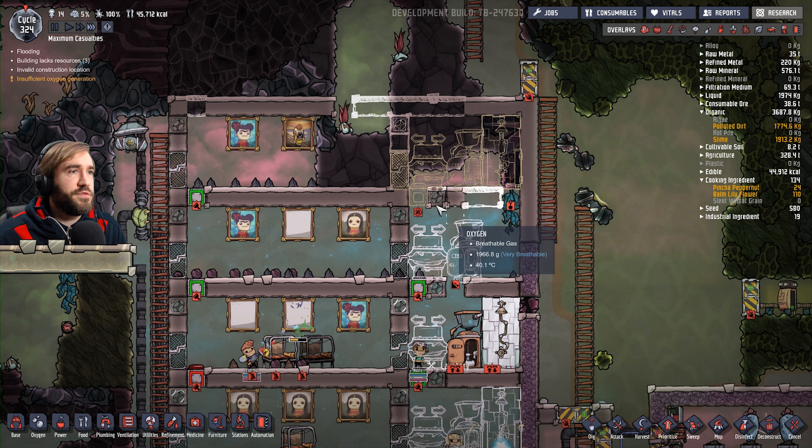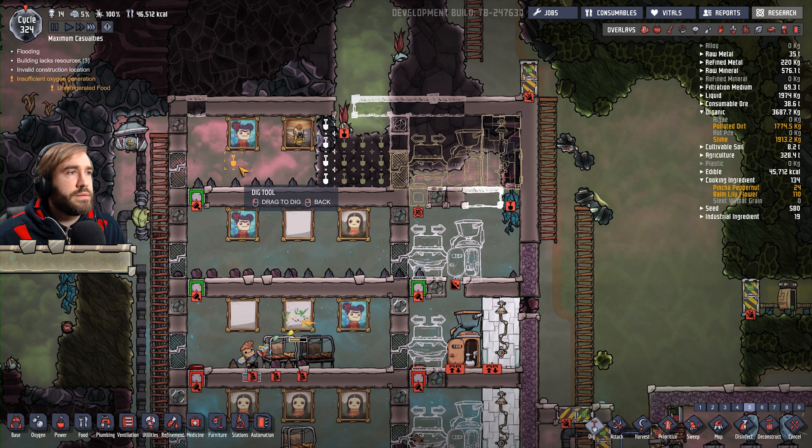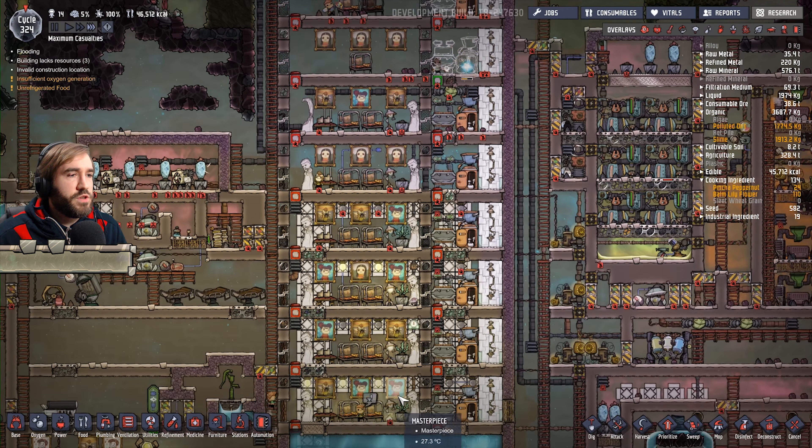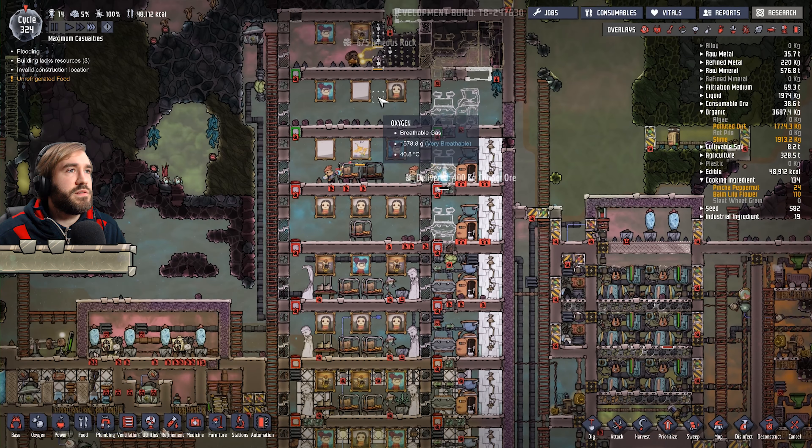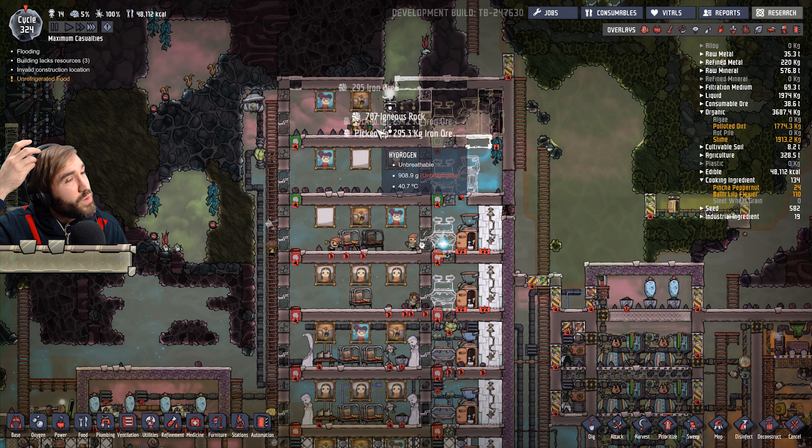I mean, what's this going to give us capacity for? I don't know. How many rooms are there? 2 per room. 1, 2, 3, 4, 5, 6, 7, 8, 9, 10. So it's going to give us room for 20 dupes.